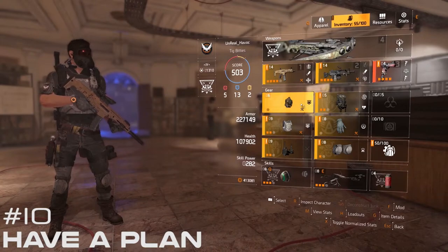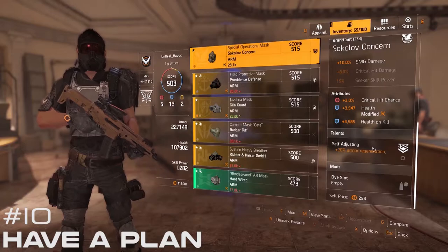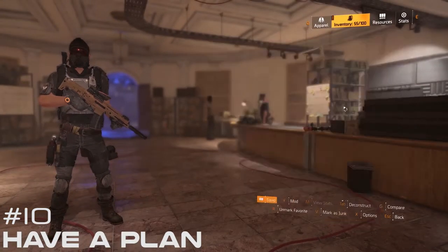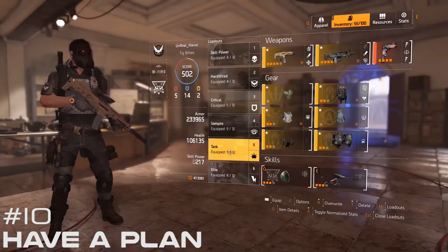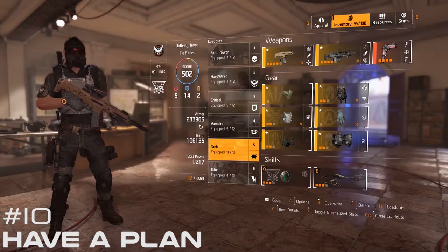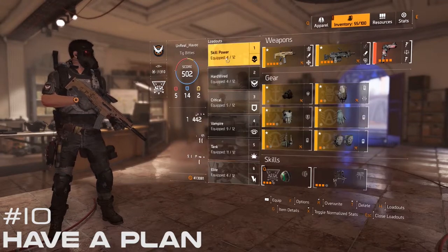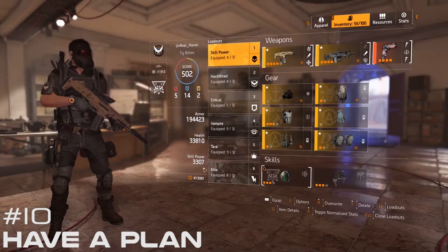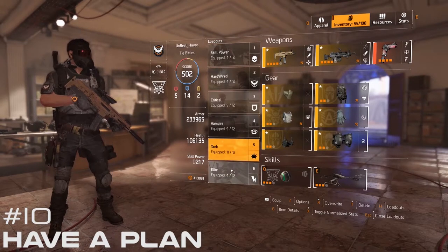Number 10: Have a plan. In order to create any build in The Division 2, you'll have to have a vision of what you want. I recommend starting with a build that you think would most complement your playstyle. So if you like to run and gun, you might want to focus on a tankier build. If you want to make the most out of your skills, you'll want to make a skill power build. The more familiar you are with The Division 2, the more apparent the different build options become.